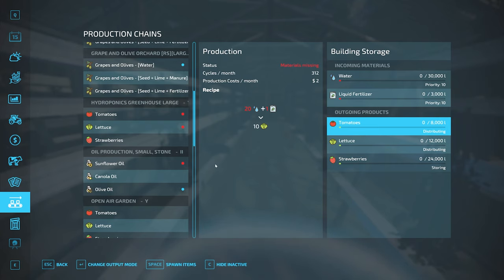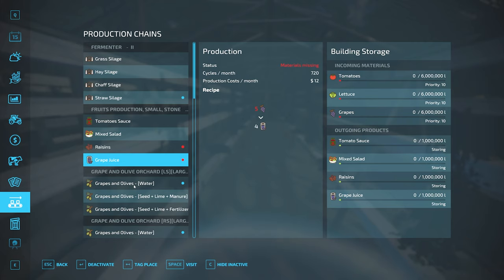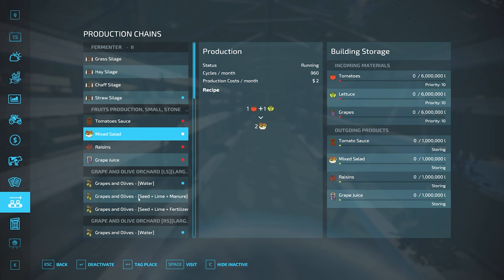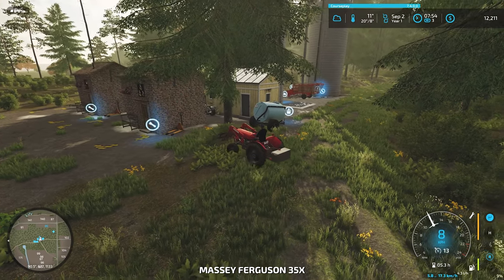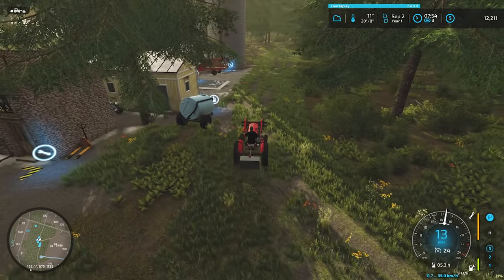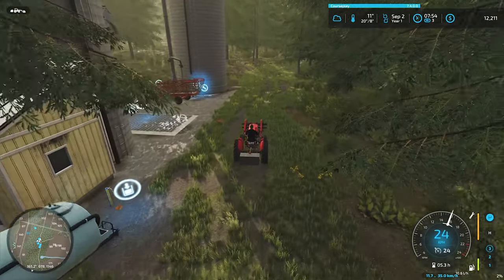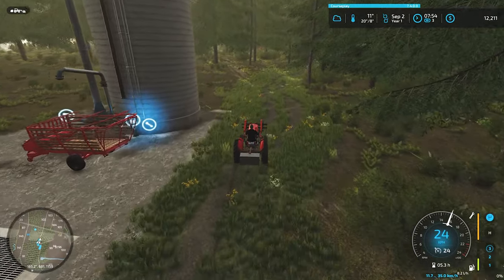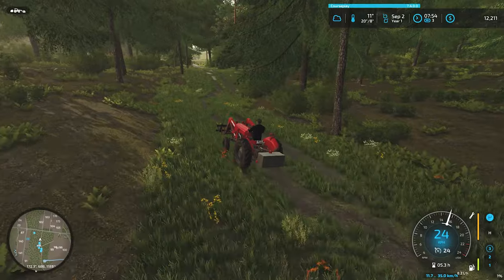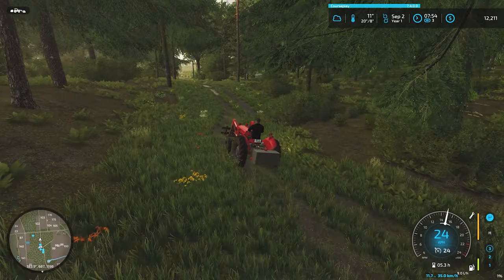We'll go grab an IBC of liquid fertilizer from the store — start with 1,000 liters and see how quickly we burn through that. It's possible that if we blitz the logs and get them sold off and there are no contracts, we may actually split this episode over today and the last day of September into the first day of October. Let's buy this liquid fertilizer.